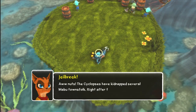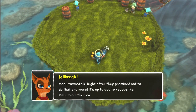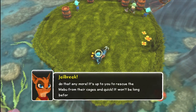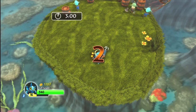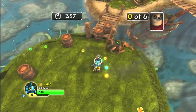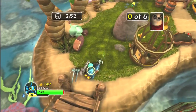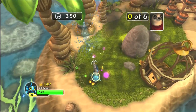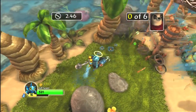The Cyclopses have kidnapped several Mabu Townsfolk right after they promised not to do that anymore. It's up to you to rescue the Mabu from their cages, and quick — it won't be long before those Cyclopses get hungry. Three, two, one.